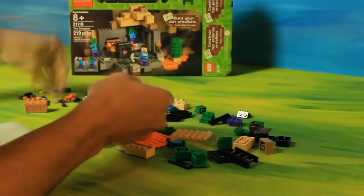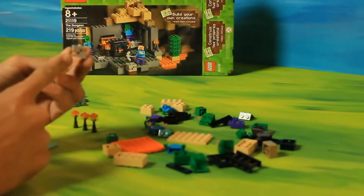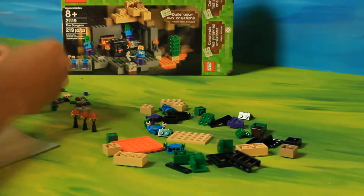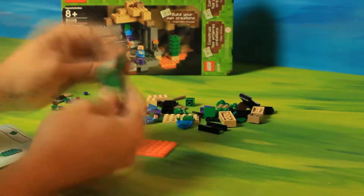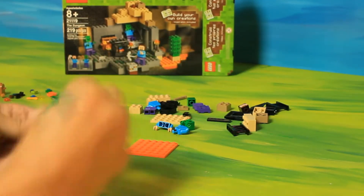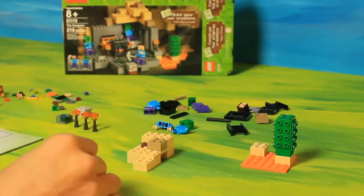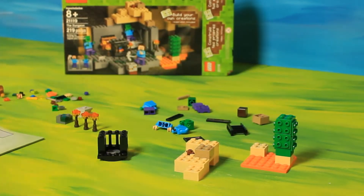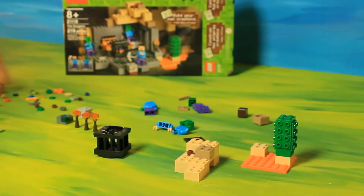Along with the previous cave set I built, The Dungeon gives you more of the same colored blocks along with a different shade of gray. It also brings two more zombies along with another Steve. I'm guessing that's going to be a repeat occurrence — I think all the Minecraft sets include a treasure chest and a Steve figure. It could get really interesting trying to use all the Steves in a project; maybe I'll try some clone storyline.